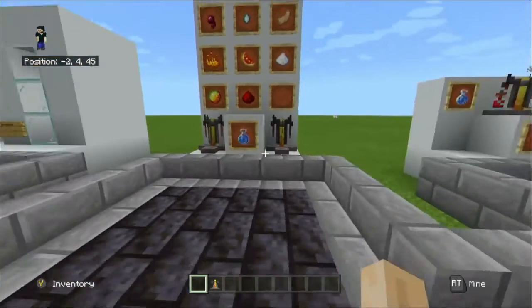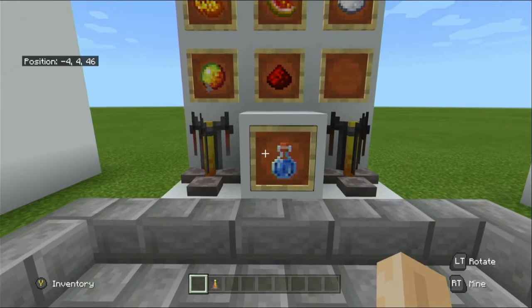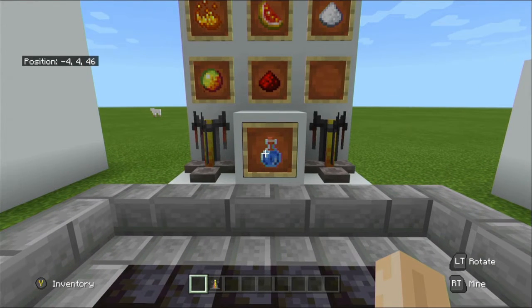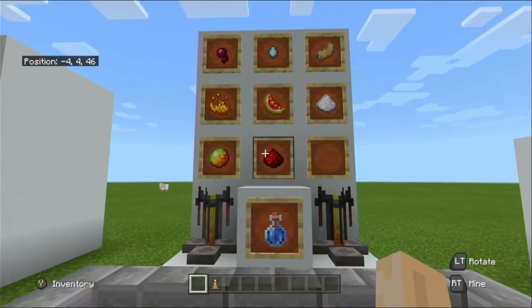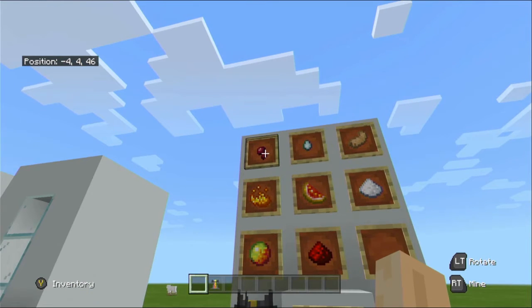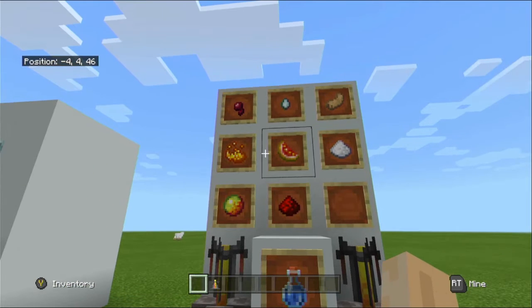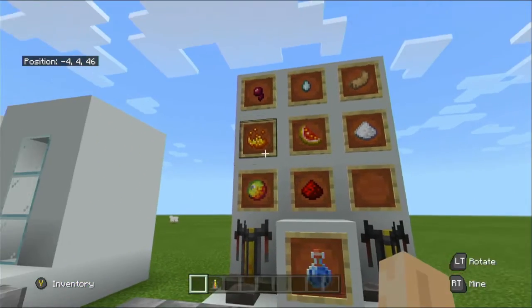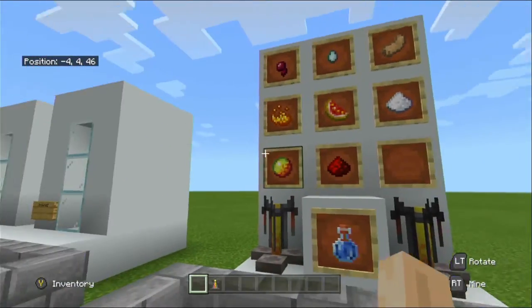Next is the mundane potion, which you don't need to craft but it can be converted to a potion of weakness. The mundane potion has zero effects and is pretty much useless. The following items will convert a water bottle into a mundane potion: spider eye, ghast tear, rabbit's foot, sugar, glistening melon, blaze powder, magma cream, and redstone. Incidentally, these same ingredients with an awkward potion actually make the proper potions.